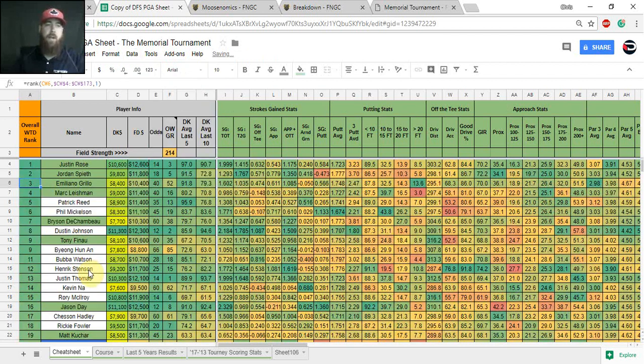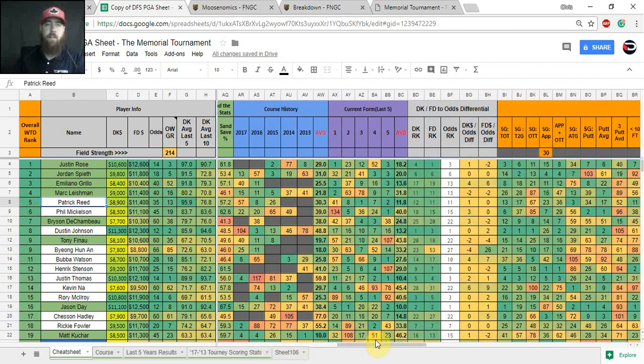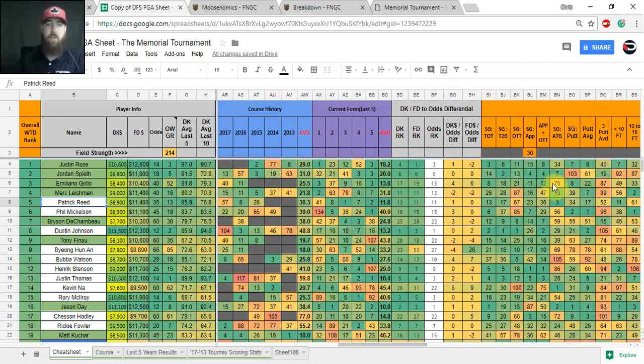There's some good value this week with guys in the 7k–8k range near the top of the model, which makes cash games feel more comfortable. When six of the top 10 are priced at $10k or more, it makes cash games trickier. The model isn't always perfectly weighted, but a lot of users have been back-testing different configurations and using it for outright bets, top 10s, top 5s, and top 20s — there's definitely a lot to gain from playing with it yourself.